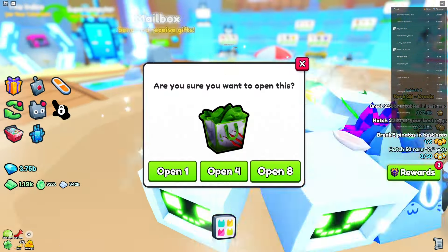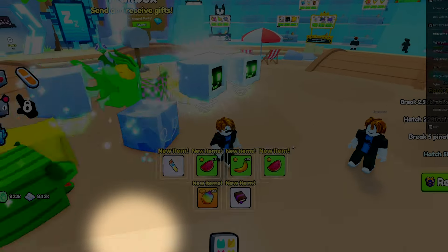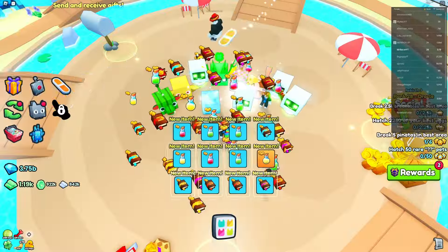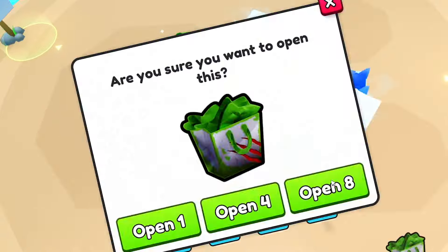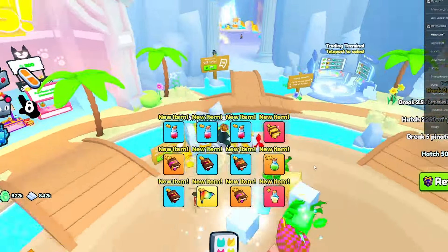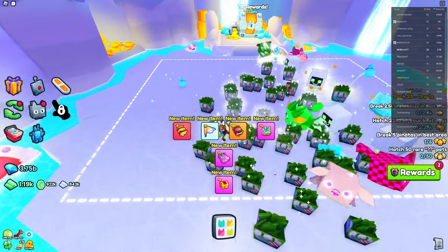Let's start opening up — we have 2700 gifts equating to 570 million worth of value. Hopefully we get a couple huges. Nothing there, nothing there either. We'll go around the map and find a lucky spot. Got an exotic pet, a charmstone, and a mini chest. Not looking so good.